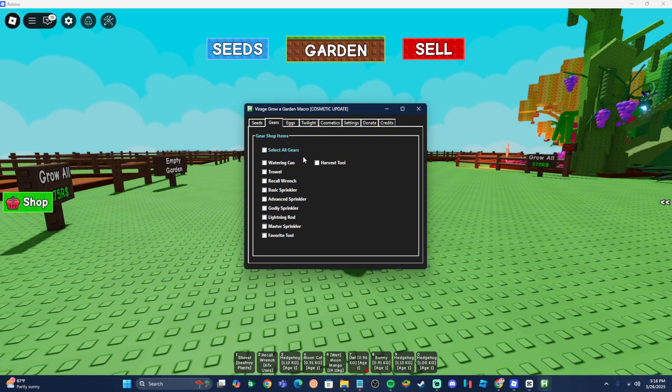Next up is going to be the gears, and it works kind of the same way — select all the gears you want to buy. Personally, I wouldn't recommend selecting every gear, because some of them are really expensive. Like the harvest tool, that's literally 30 million every single cycle. So I would skip over the harvest tool and the favorite tool. But I would definitely get the master sprinkler, the lightning rod, the sprinkler, recall wrenches, and maybe some watering cans. Recall wrenches are especially important because you need those. Just select all the cheap ones and don't select the harvest tool or favorite tool.